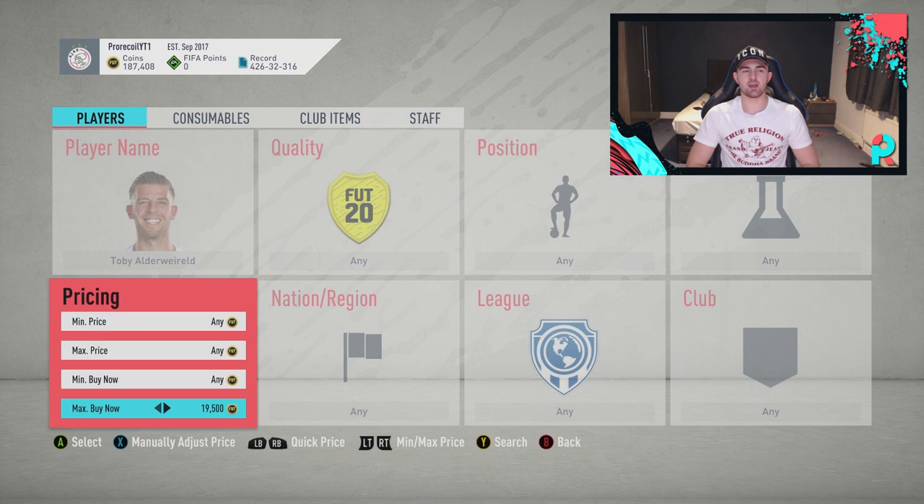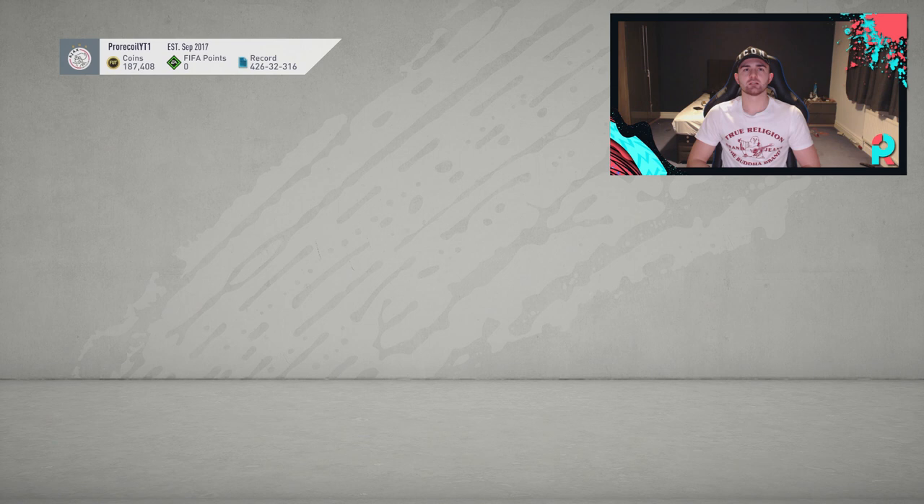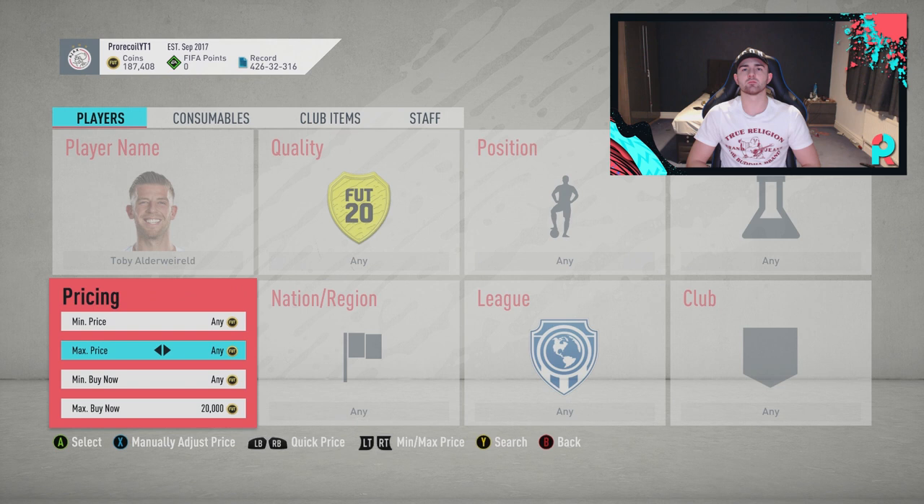We've got some sitting at 20k so we're going to go for 19 and below. Let's check - there's one sat at 20, and actually there's none at 20 now, which is quite convenient for us. So we're going to go for 20 and below and see if we can get a nice one.